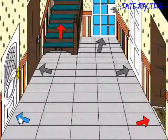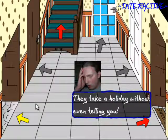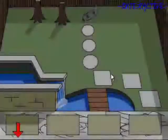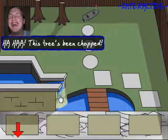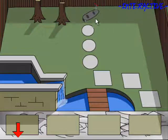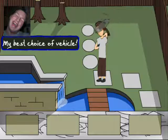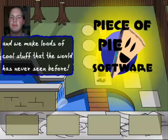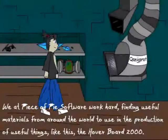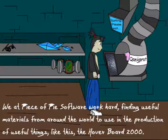And we're pretty much done with part 1 already. Angry. Yeah, they do. Waterfall steam. This tree's been chopped. The shed isn't there. My super deluxe high tech edition Hoverboard 2000. Zelda. My best choice of vehicle. I am the co-owner of a piece of pie software and we make loads of cool stuff that the world has never seen before. We at Piece of Pie Software work hard finding useful materials from around the world to use in the production of useful things like this — the Hoverboard 2000.